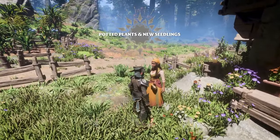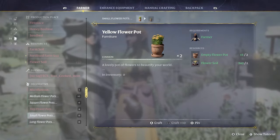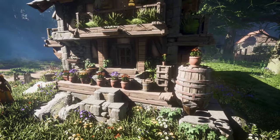If we go to the farm now, we can get pots of plants to add some more flavor to our builds and bases, which is really nice. You do need a kiln for this, so make sure you get the kiln first.